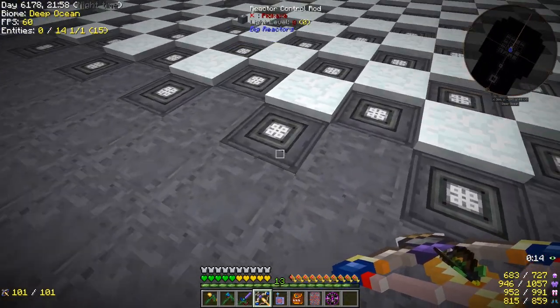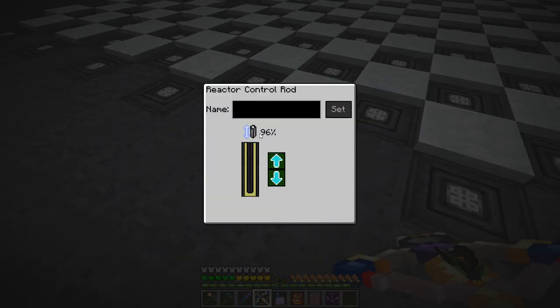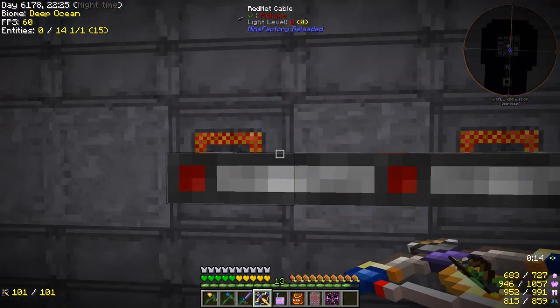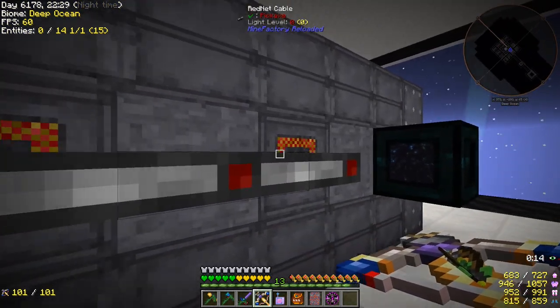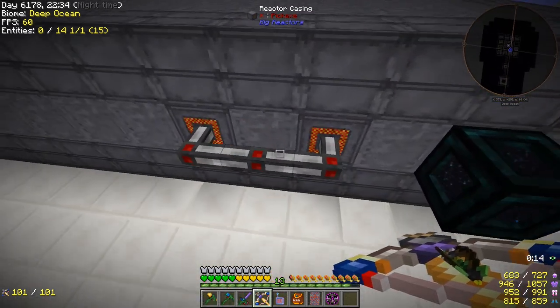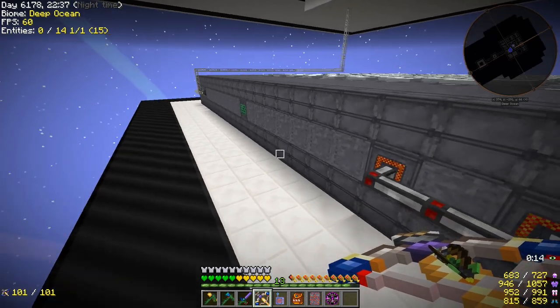Looking at these control rods, the control rod insertion is going up and down based on that internal power. We're always using a little bit of fuel but not going full blast all the time. As we need more power, the control rod gets inserted less and less and it makes more power to compensate. It's a pretty cool setup. You just need some rednet cable to connect one to the other — I think you can put them right next to each other, but I separated them by one block.